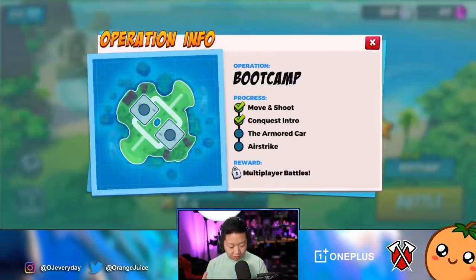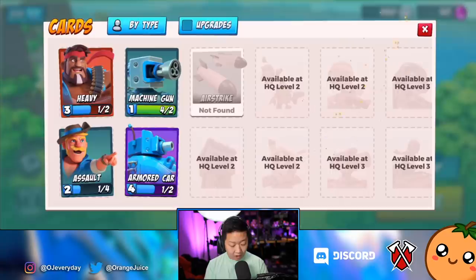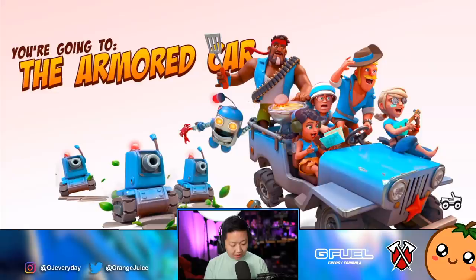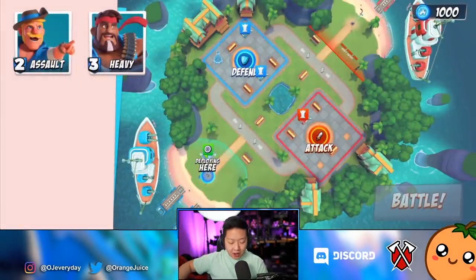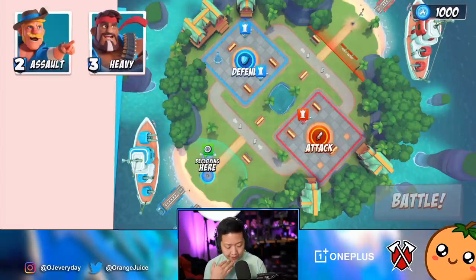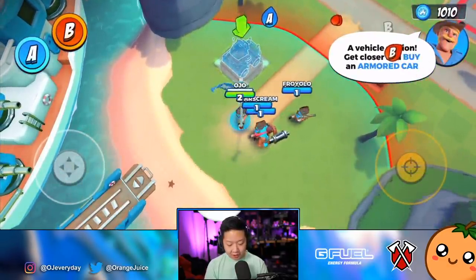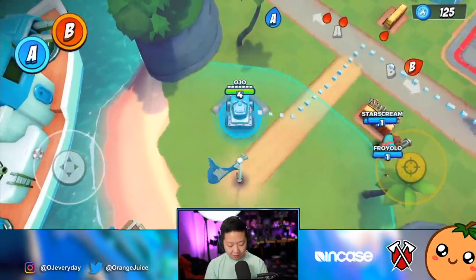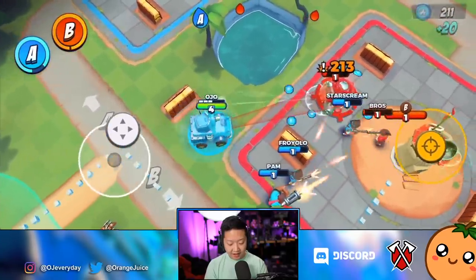The tutorial covers move and shoot, conquest intro, the armored car, and airstrike. We can open another box — 950 coins, and I can level up the armored car. That's beefy! I'm going to upgrade everything. This almost feels like a mash of Brawl Stars shooting with the overhead deployment of Boom Beach, combined with the capture points of Hot Zone or Clash. This is a Space Ape game, not a Supercell game. I'll be Assault this time.